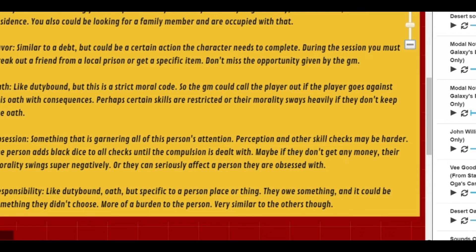Oath is very similar to being duty bound, except it's a specific moral code — not devotion to an organization or institution, but something you've promised yourself you would do. A good way to use this is: if the player goes against their oath during the session, the GM calls them out. Let's say their oath was to be righteous, and they do something fishy — there's a consequence for it. Since it's about morality, a good mechanic is significant morality effects: if they break their oath, their morality swings very negatively.